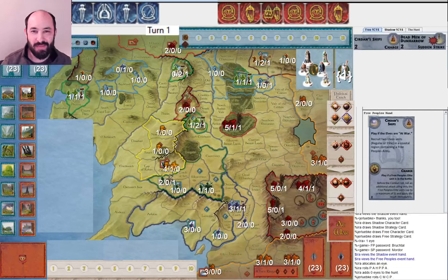Hello everyone, my name is Ira Faye, and I'm very excited to show you this game from the 2023 World Tournament. This is my second game, and I'm playing Jerlubke. In the first game, I won as Free People, so this game I'm playing as Shadow. Let's jump right in.